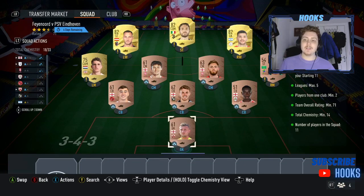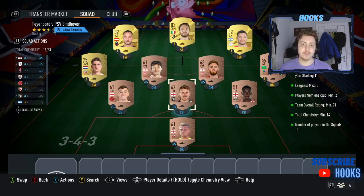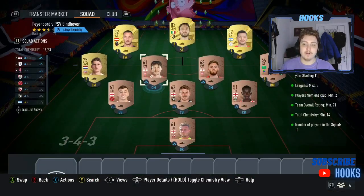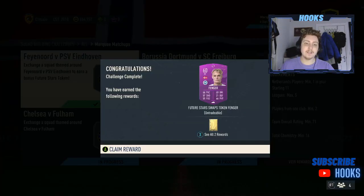It's a super cheap and easy way to complete the squad. We've got 7 bronzes in the squad with 82s which are 800 coins and a 400 coin gold as well. It's a super cheap way of completing the SBC so you don't need to buy silvers that are overpriced. All these bronzes will come in at 200 coins. It's a great way to do the SBC and that secures you a future stars swap token and a gold pack for the first squad.